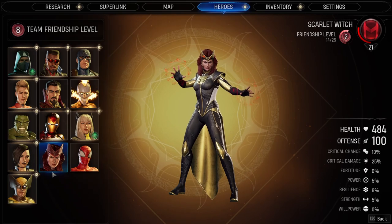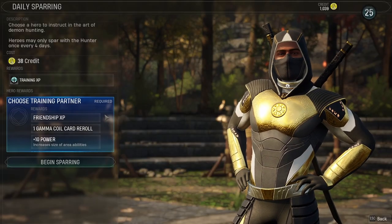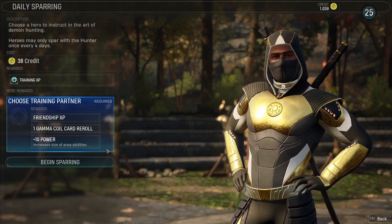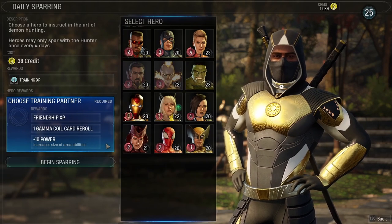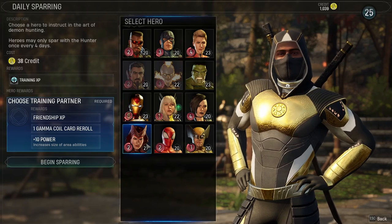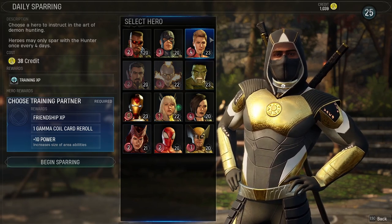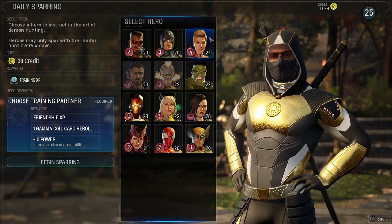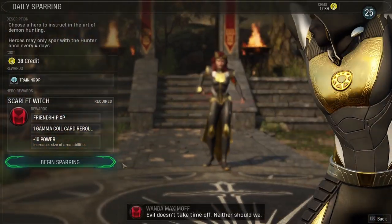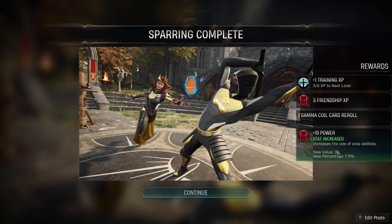Knowing each hero's specialization matters because it affects other decisions, like your daily sparring session. Each sparring session provides a reward to your training partner — in this case, plus 10 power, which increases the size of area abilities. If you know what kind of hero you're building, you should play to their strengths. I'd choose Wanda or Captain Marvel for this AoE reward, since Captain Marvel's ray attack hits more enemies the bigger the area of effect. Selecting it gives her a new value of 30, a 7.5% increase — making characters more powerful and specialized.